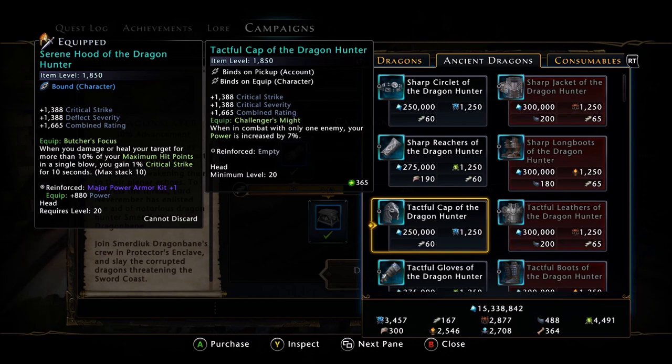A lot of the super sweaty try-hards actually got almost all of the pieces of gear in the first week because they farmed it non-stop on five or six different characters. Unfortunately, I don't have that kind of time anymore, so it's going to take me a while to accumulate all the gear I specifically need.